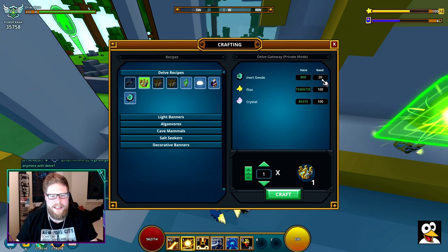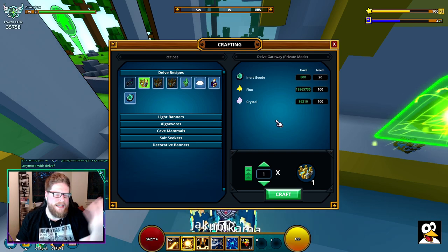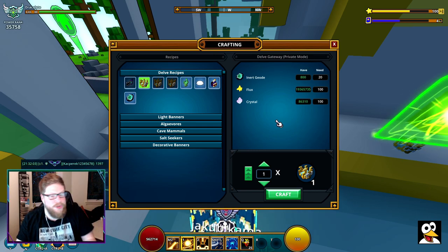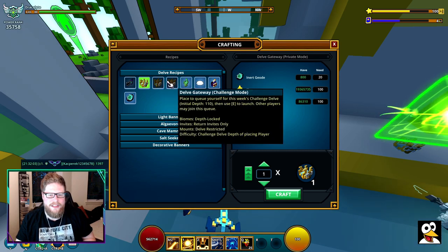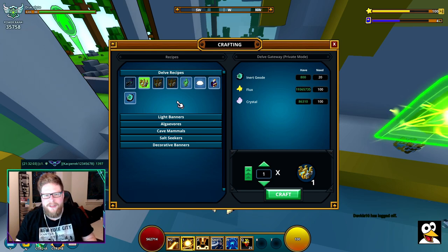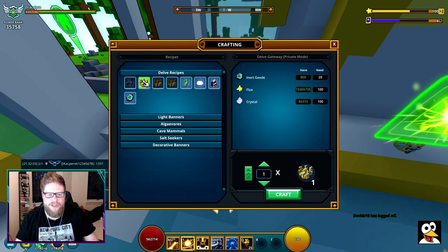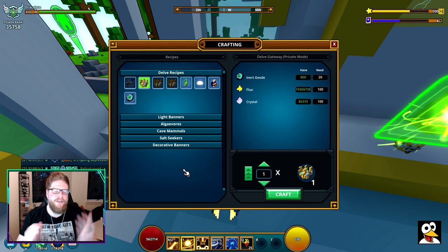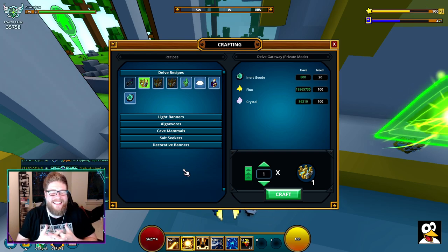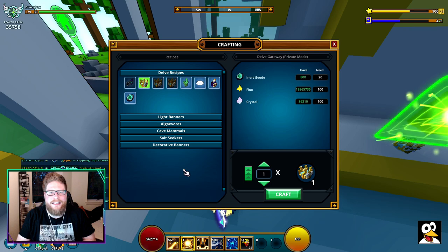If you go below 20 jude you'll have to use the public delves, which are a bit iffy. You also need 100 flux and 100 crystal — you can get those in the geocaves or in the delves. The other gateway options here are for challenge modes, but I'm not going to cover those today. So now we know how to craft the private delve.